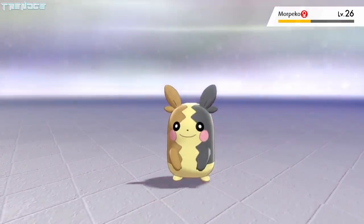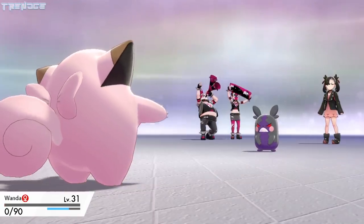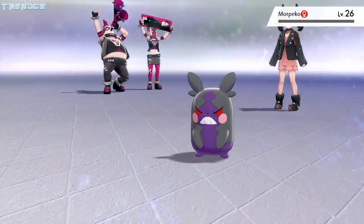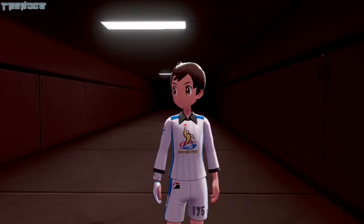Petal Dance continues on Morpeko, taking about half of her HP. She manages to take out Wanda with a couple of Thundershocks. Egg finishes up the battle with an Aqua Tail and an Ice Punch. With Marnie out of the way, we can take on the next gym leader, Kabu.